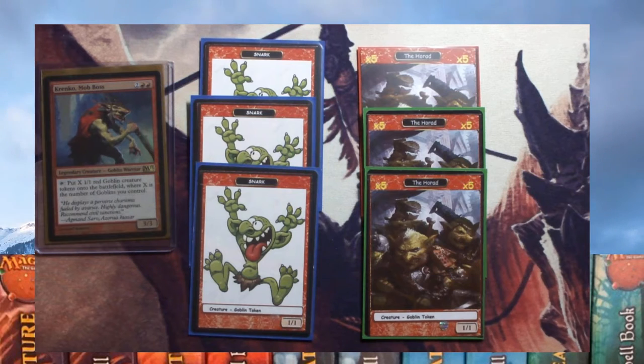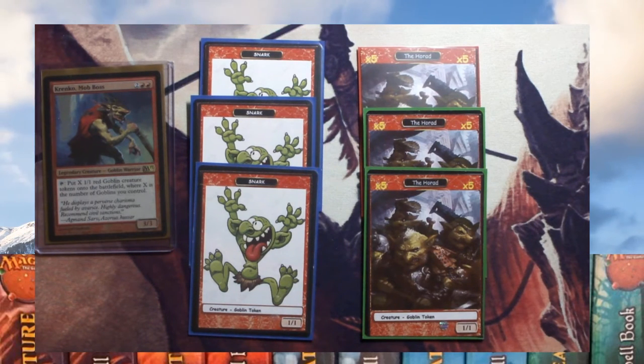These are just some of the tokens I've created just for fun. I've got a single goblin and a horde which represents five goblins, because you could have a couple of hundred out if you're really lucky. But normally you get between about 50 and 60 out at any one point in this deck.